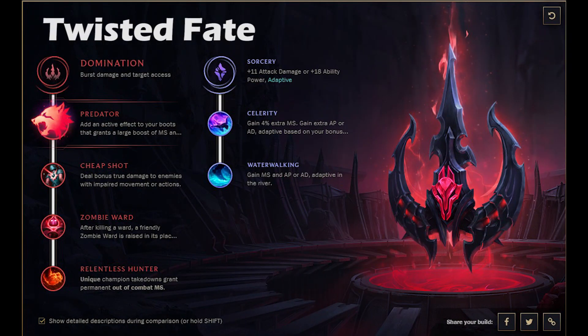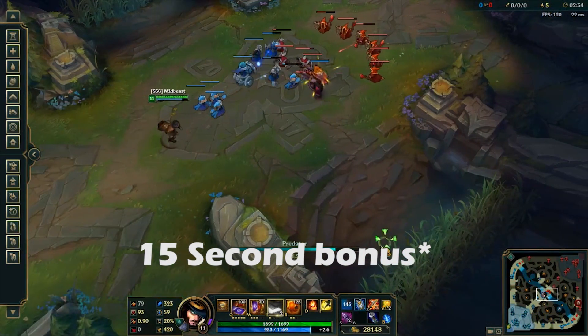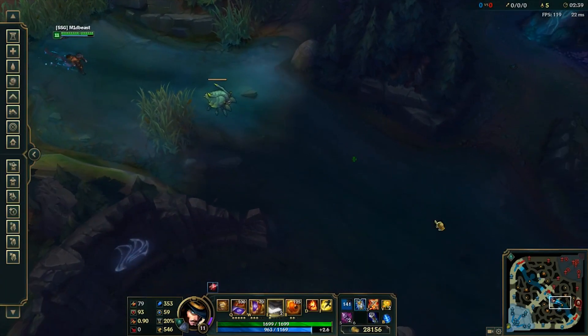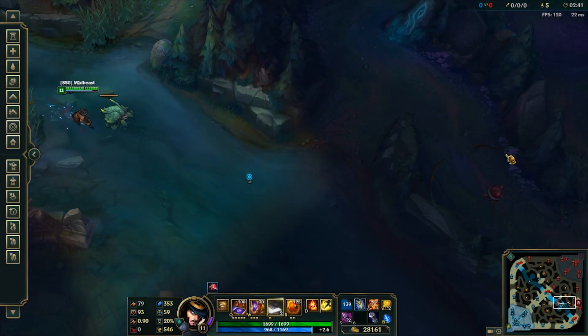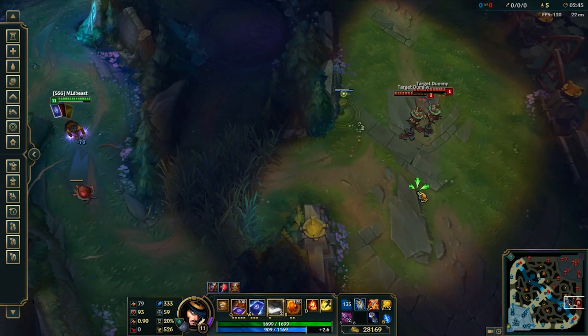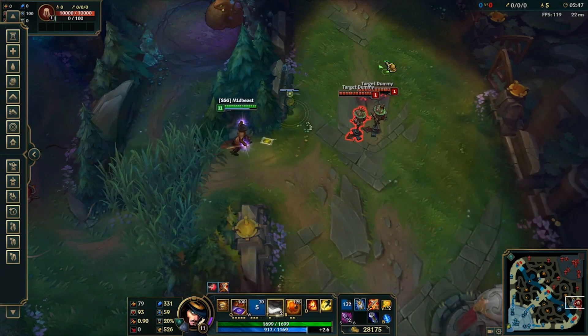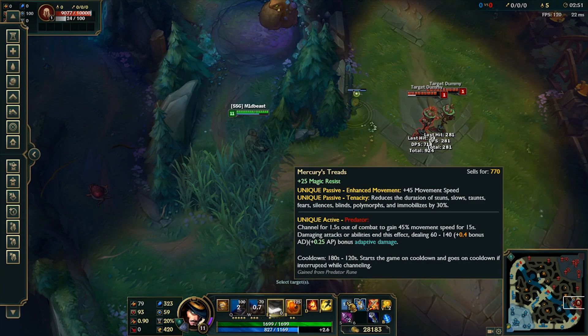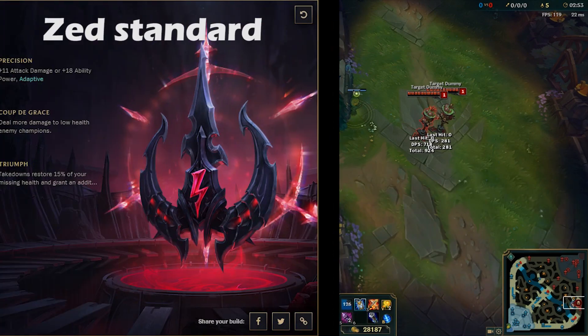Next up is Twisted Fate, and I think Predator is going to be the go-to on these heavy CC engage champions like Twisted Fate and Malzahar. Predator is insane — it's about a 20-second movement speed bonus and it can get you from mid lane all the way to bot lane. On top of that you've got Celerity for more movement speed and Water Walking. It's very movement-speed-based, and using that Predator to hard engage or force flashes in the mid to late game is absolutely perfect for Twisted Fate.